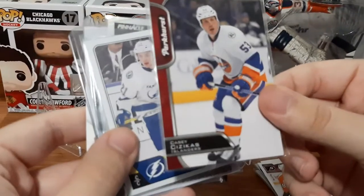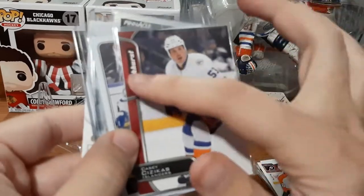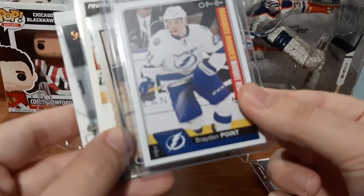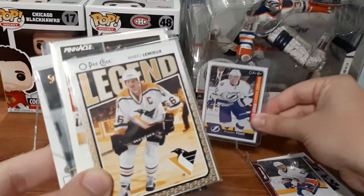We have Casey Cizikas, Para Curse Red. Brayden Point Marquee Rookie — that one's a nice one. I'm not sure if that one is necessarily for me for my personal collection. I'll have to see what I want to do with that, or if anybody on the channel is interested.